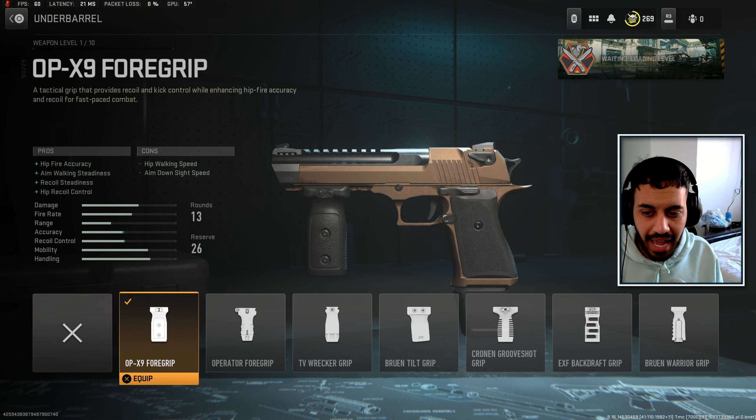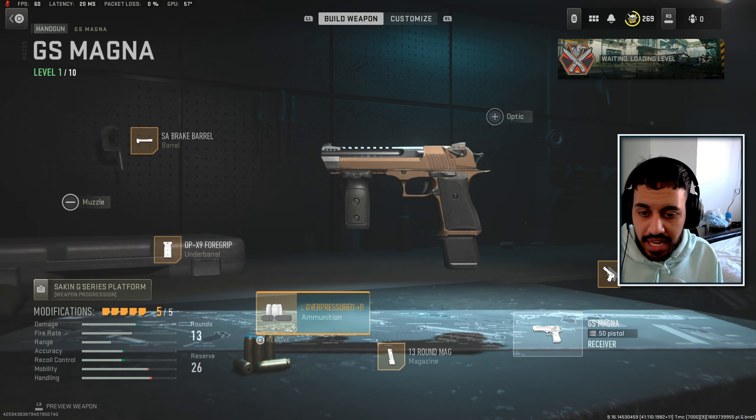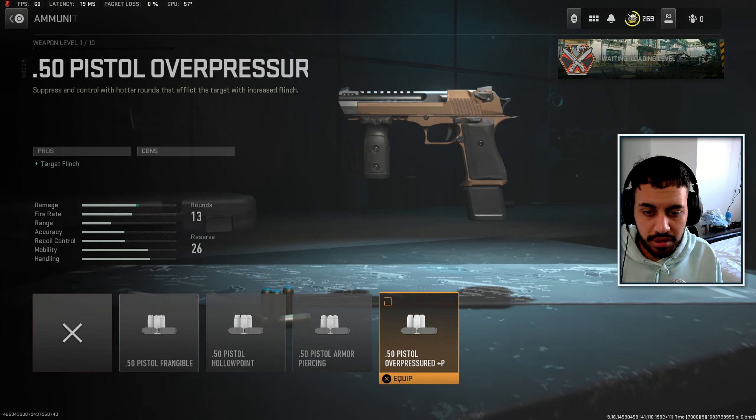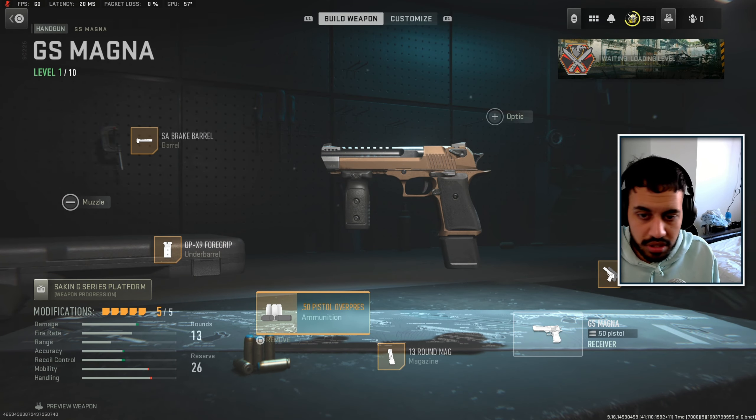We are using the X9 foregrip which gives you hip-fire accuracy — obviously the main thing we're looking for here — but it reduces hip walking speed and aim-down-sight speed, so keep that in mind. The overpressured rounds give target flinch and fill a spare attachment slot we want to use.